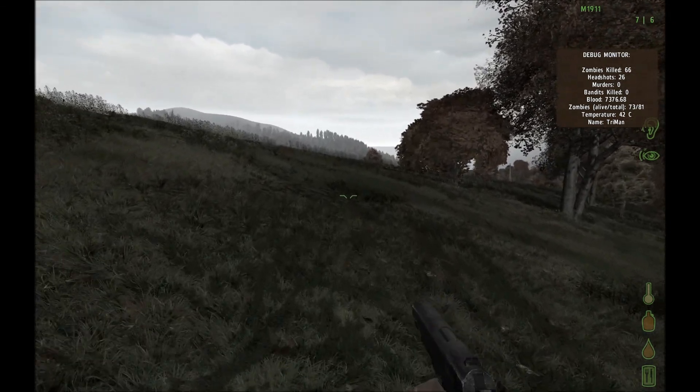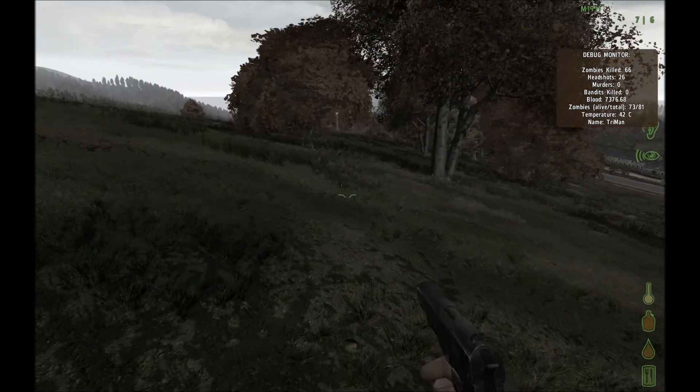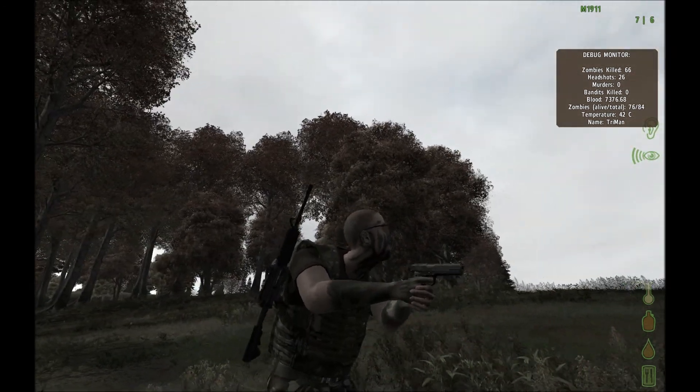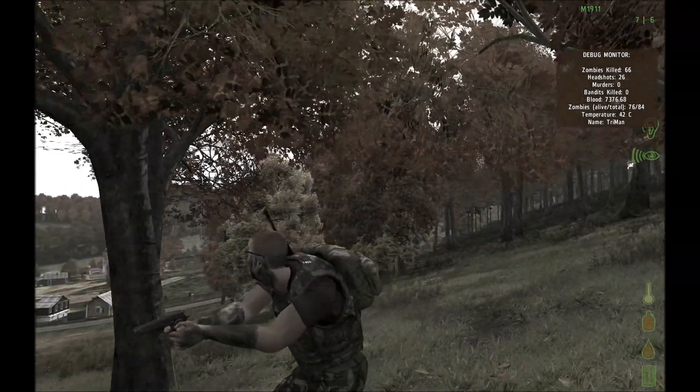Oh, also camo - I wanted to show you camo. I have a camo skin now. I figured out how to do a config file. Let's show you my character - see how he's got the camo on his skin and his arms. I picked up some camouflage clothing, so I'm pretty stoked about it. He's looking pretty buff.